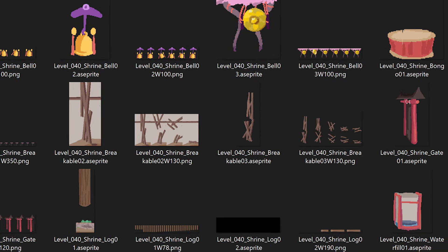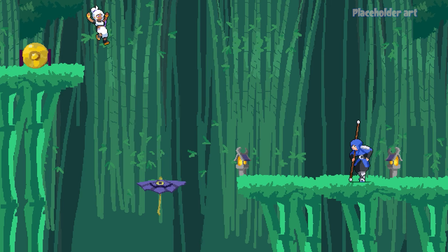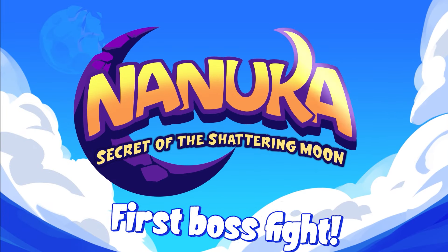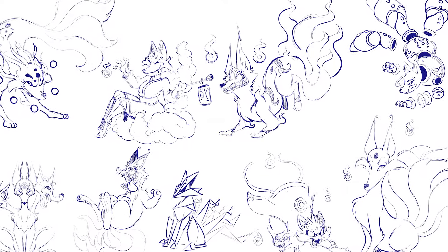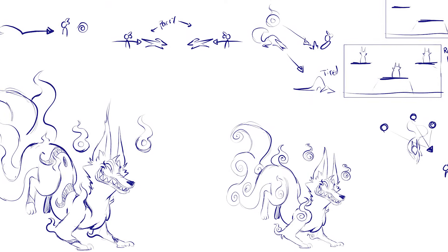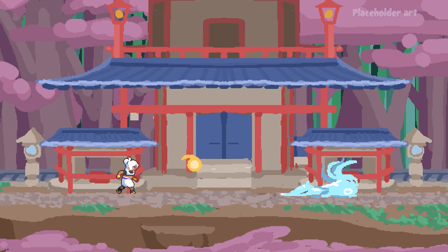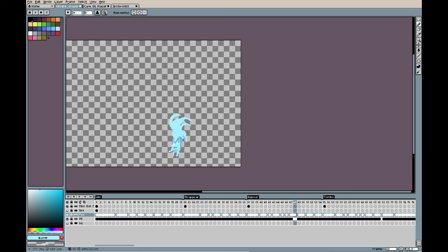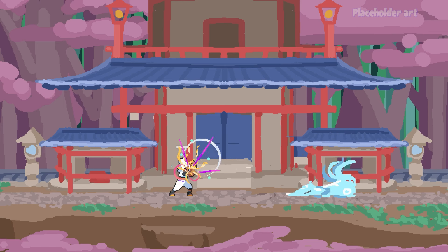Even though the graphics are not final and are placeholders, the gameplay is as close to the final gameplay as possible. Along with this, we're starting to prototype the boss fight, beginning with the Kitsune fight. This is the first mandatory boss fight, so we've kept it quite simple in design — but this doesn't mean it's easy, and the later bosses will not be anywhere as close in difficulty. We're prototyping the boss the same way as the rest of the game: placeholder assets first, confirm the gameplay feels good, then finalize the graphics.